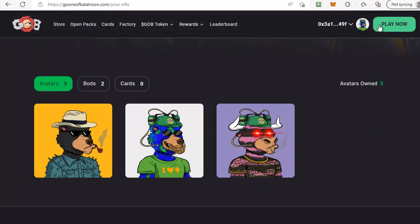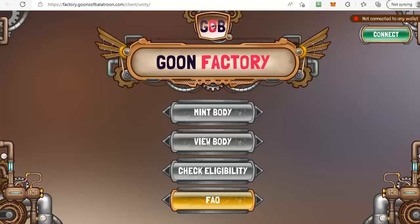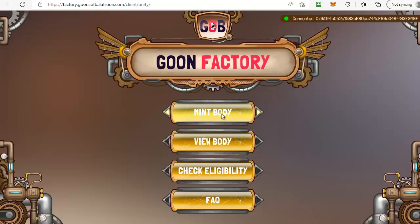Close it down and head over to the factory, which is a link at the top of the page. Click on factory and that will bring up the area where we can mint our bod for our goon. Make sure you're logged into your MetaMask wallet because once the goon factory comes up you're going to need to click on the connect button to connect it to your wallet. Once it's connected and confirmed, the mint body button should light up.